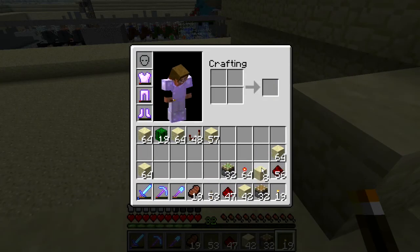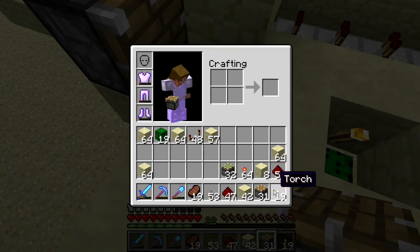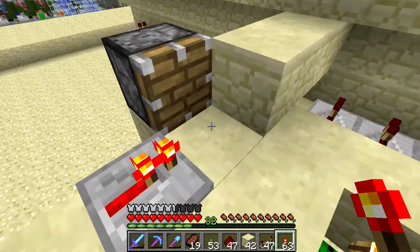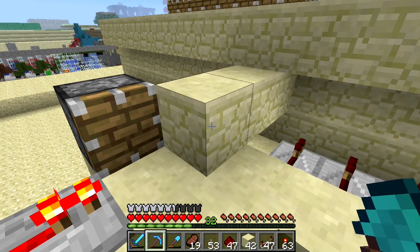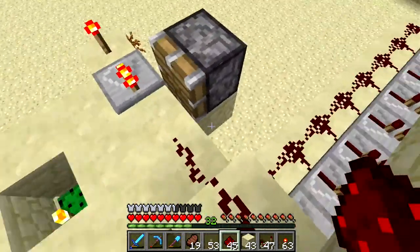Right here we'll put a regular piston facing that way, and a repeater facing that way with a torch behind it so it's permanently on. I think we're going to break that block and run redstone up to here.